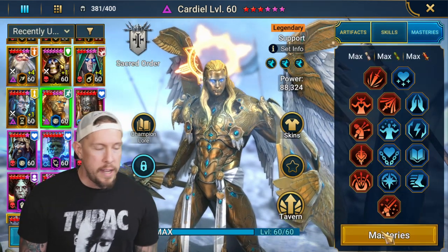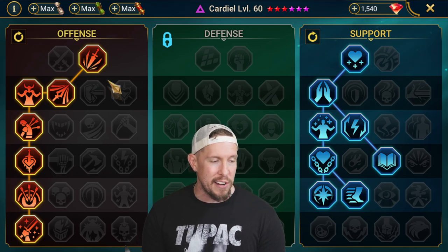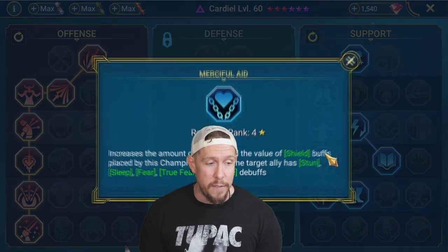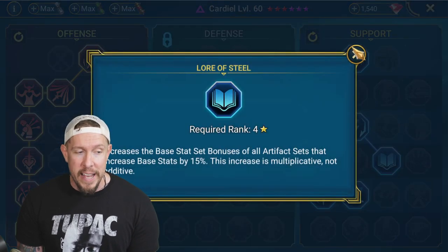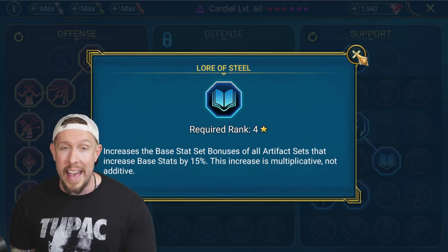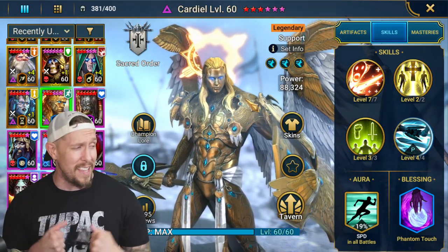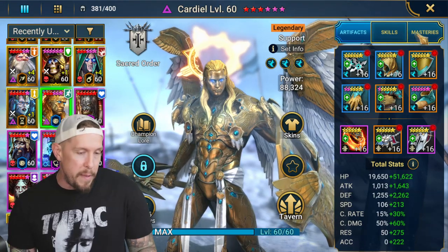For masteries, I went with a traditional support-damage dealer selection. On offense, I came down the left side for crit rate, crit damage, and picked up Warmaster. On the support side I took Lay on Hands, Healing Savior, Merciful Aid, Lasting Gifts — which is great on this champion — and Spirit Haste. I also picked up Lore of Steel since he has three speed sets, and Lore of Steel also works with Righteous. I'd also encourage considering a Relentless set for the same reason we want him very fast — extra turns.